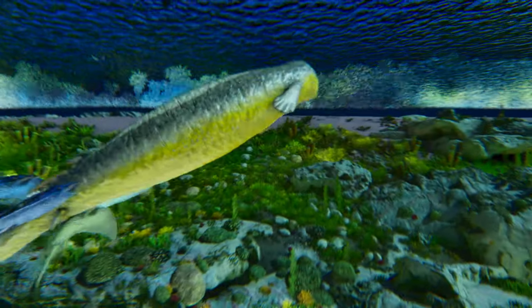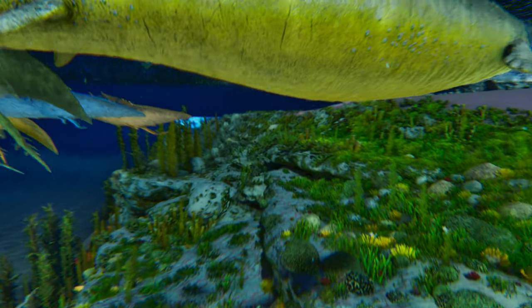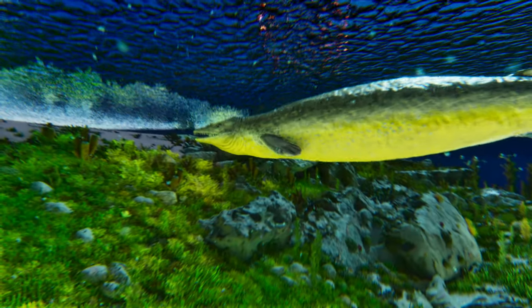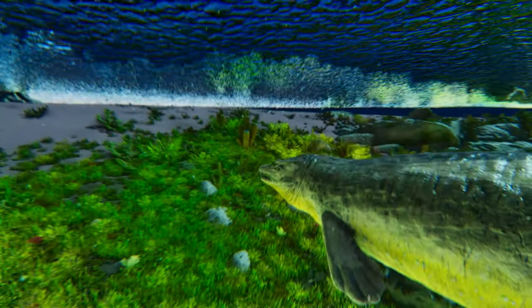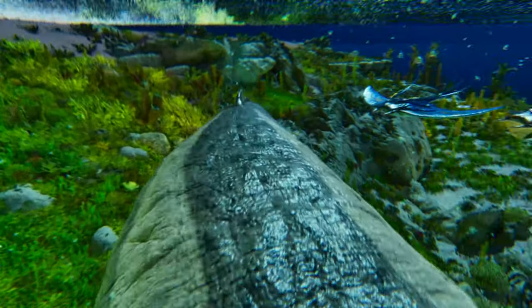Another great way to get oil is to tame a Basilosaurus — easier said than done, but once tamed, a Basilosaurus will constantly produce oil in its inventory over time. If you breed up a bunch of those in a water pen, it'll be a constant supply of oil.